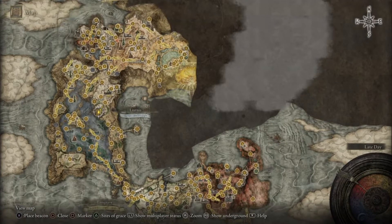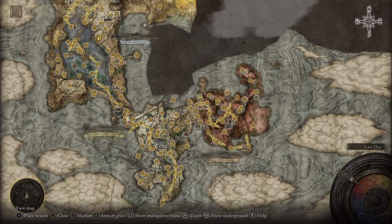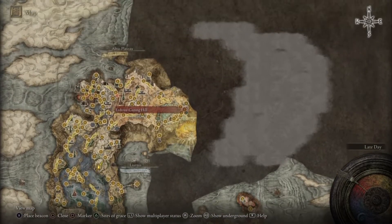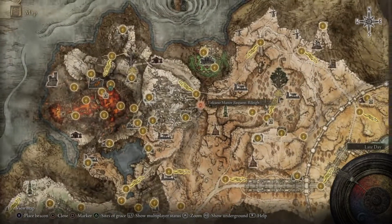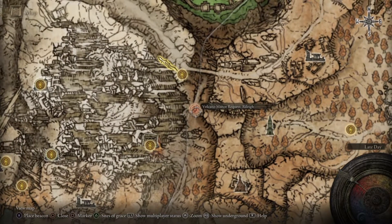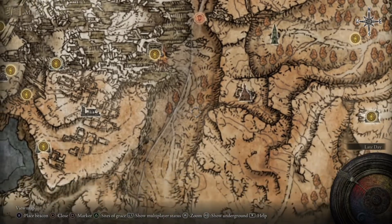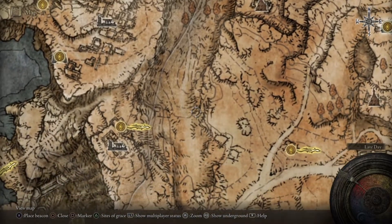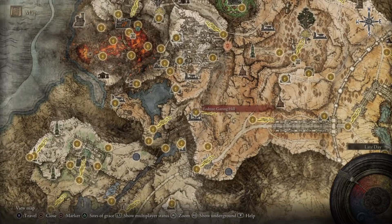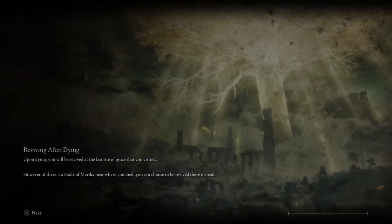All that's done. We're actually going to test out this new playstyle with a good old-fashioned Volcano Manor contract. There's also something else I want to do that we'll get into in a little bit. Let's go down into this valley and face this opponent.